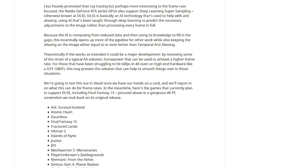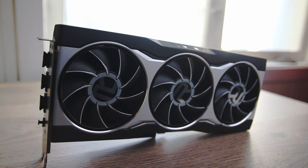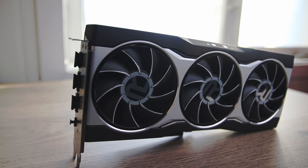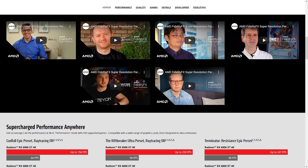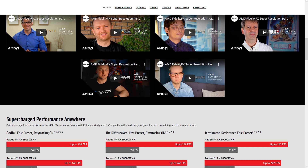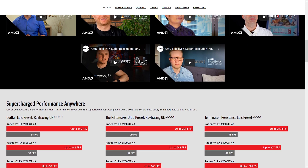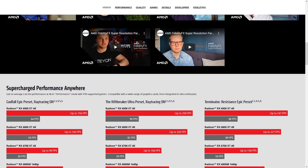Now let's get into the side-by-side comparison. We are running the game with ultra settings at 3440x1440. I will show you two different screen captures side-by-side, and you will have 15 seconds to decide which you think looks better. Then I will reveal the results. We will do this with all four FSR settings and then get into the performance part after that.